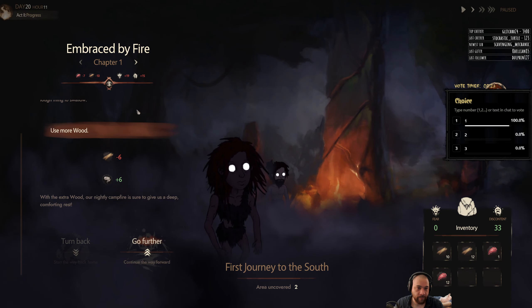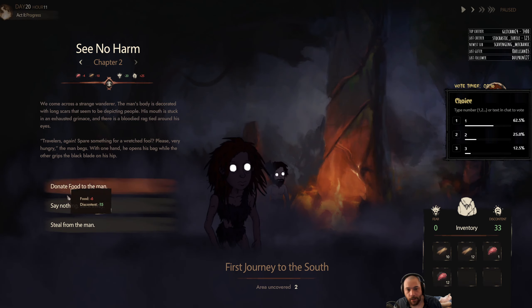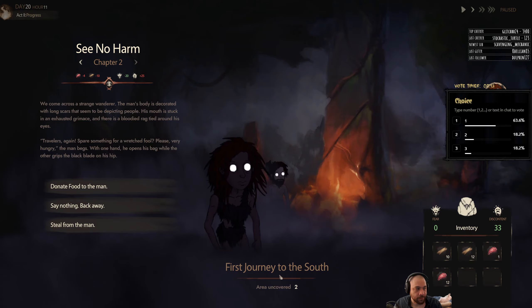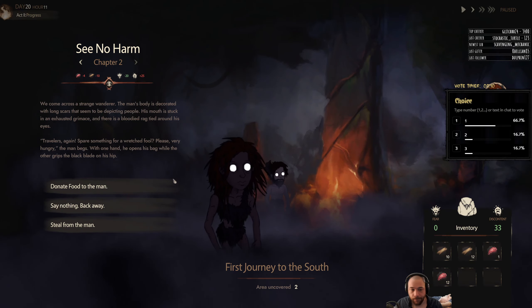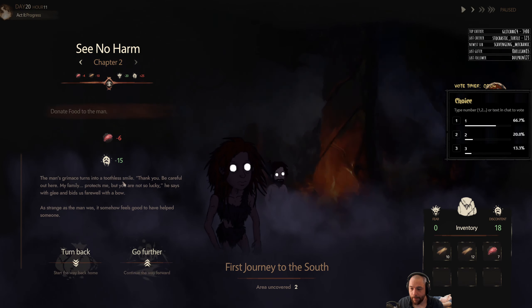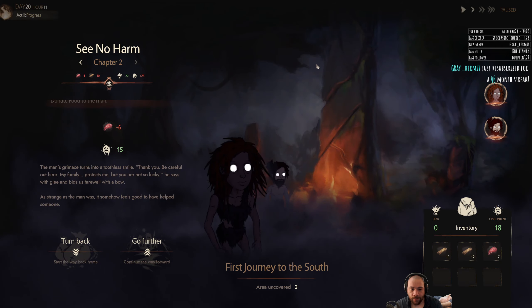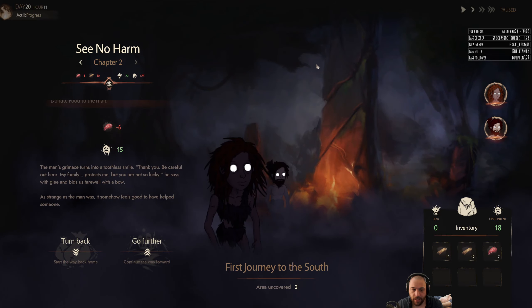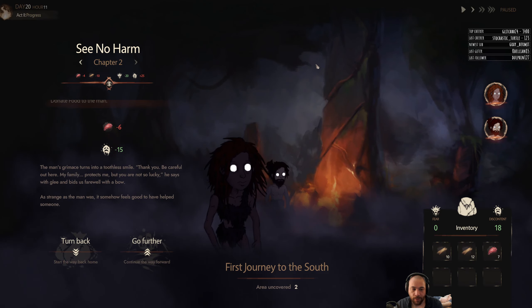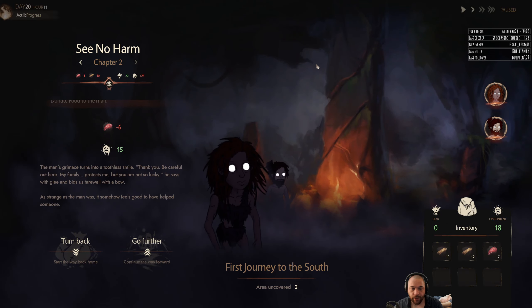You can see the choices of past chapters here — for each chapter of exploration you're offered another substory, and it uncovers another area in the zone you're exploring. We are donating food to the man. The man's grimace turns into a toothless smile. "Thank you, be careful out there. My family protects me, but you are not so lucky," he says with glee, and bids us farewell with a bow. Strange as the man was, it somehow feels good to have helped someone.